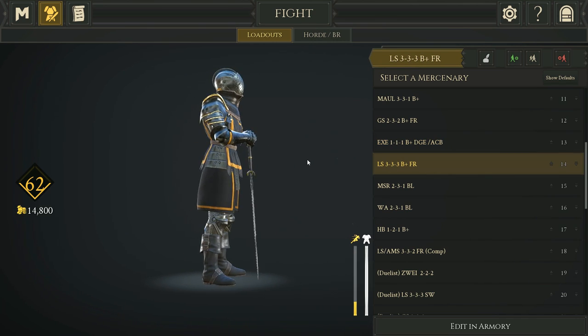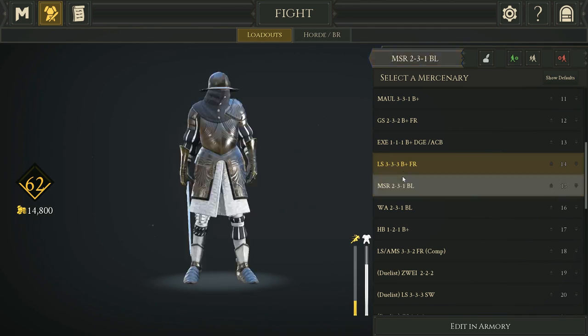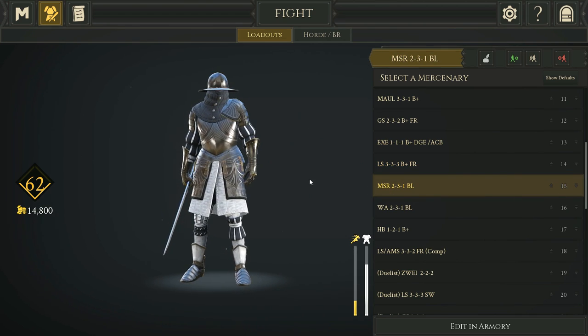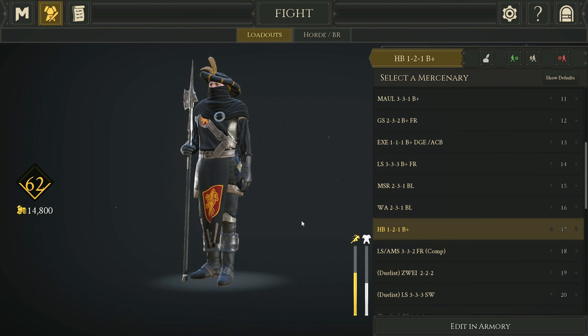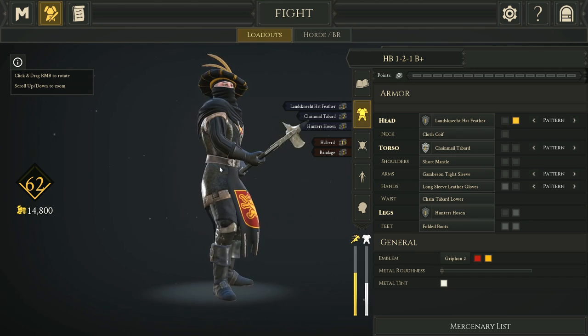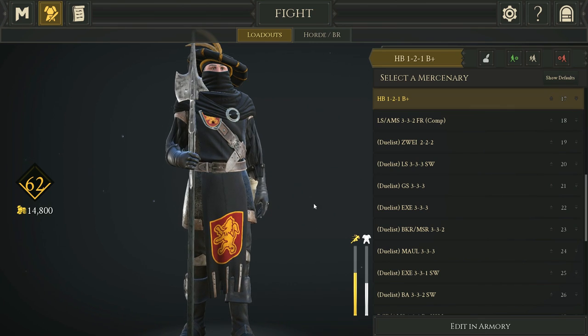Next is max-armored Longsword with a Bandage — this can work for duel servers so you can heal up between fights, and it's also a good hybrid frontline build. Then a Bloodlust Messer 2-3-1 and the same loadout with the War Axe 2-3-1. Halberd 1-2-1 with Bandage — I removed Friendly here to stay armored. The Bandage is really nice for frontline since I like to full-send it.